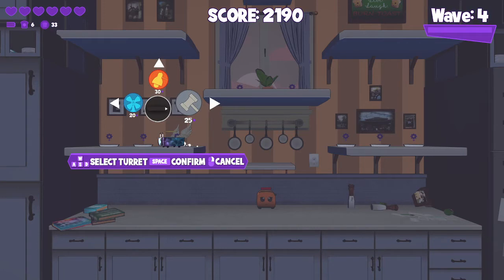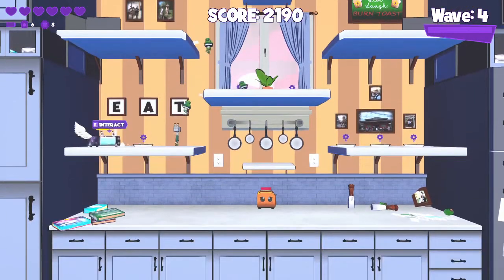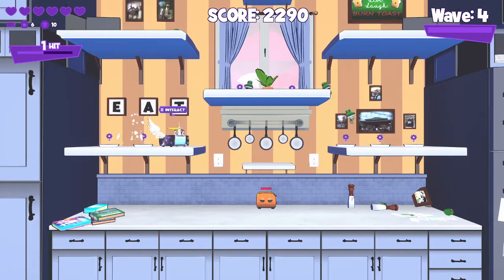So after you get enough points, if you look at the top left you can see my hearts, how much toast I have, and how many points I have. Right now we have some upgrades to select — for this one I'll select the meat tenderizer. What this will do is when a family of enemies gets close to it, it'll tenderize them.